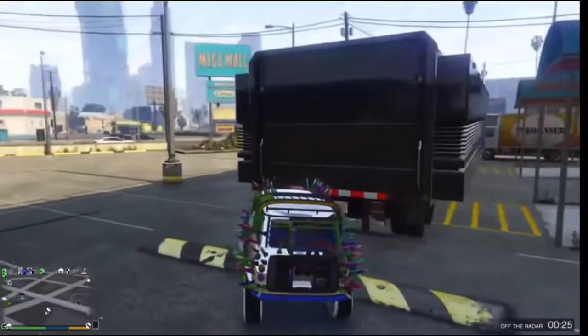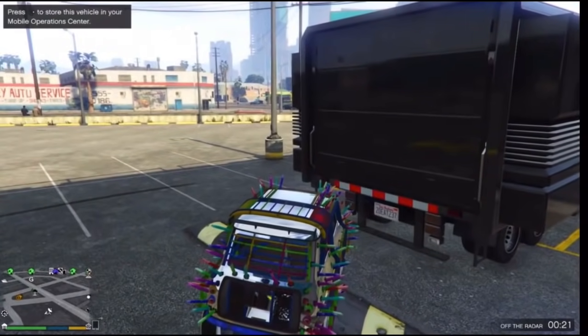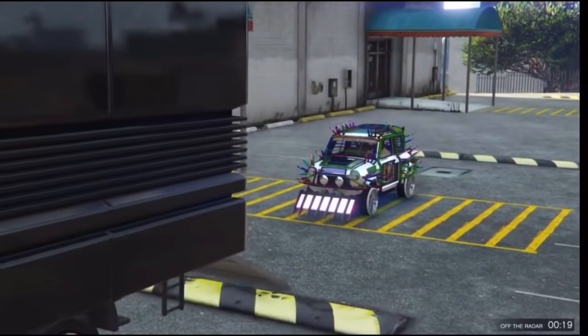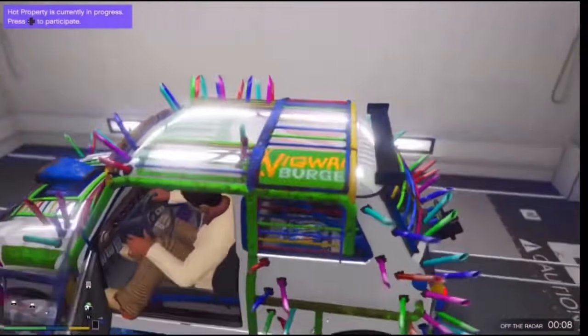Spam right on the d-pad to try to get in. It should make you go in just like this. Once you're inside, just get out of your MOC with your car, and just like that you've got yourself a duplicated Issi.